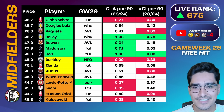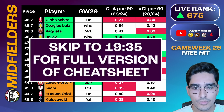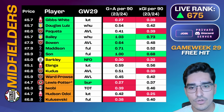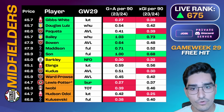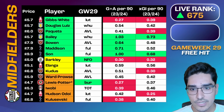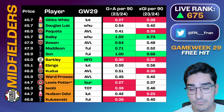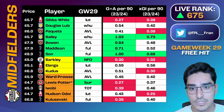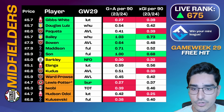Hey everyone, welcome back to FPLFran. Today's video is the GW29 cheat sheet, but because this is such a popular week to free hit, I thought it would make sense to have two different segments. One, the regular rolling segment where we look at the usual positions taking into account future fixtures, and also a segment entirely attributed towards the GW29 free hit, showing the best picks and potential differentials, particularly if you want to go for lower effective ownership options.